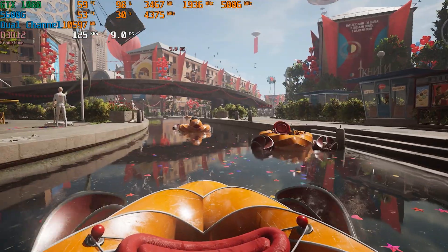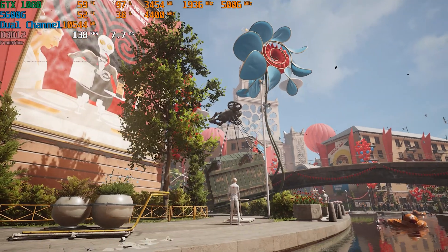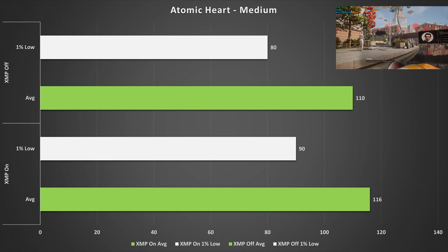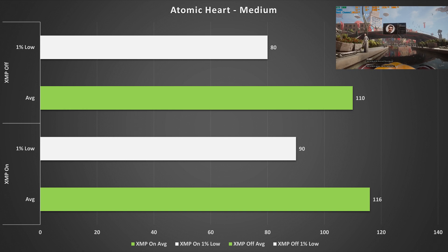Atomicast is up next, and on medium settings it sees a relatively small fps jump, going up to 116 fps with XMP enabled. The one percent lows also jumped up to 92, so XMP isn't a massive performance giver here, but the extra performance is nice.